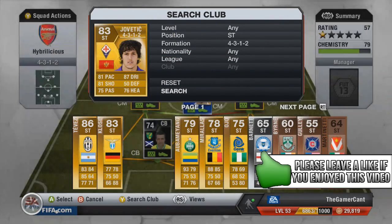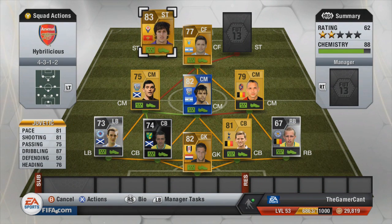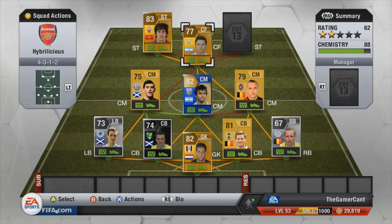In left striker we have Jovotitch — very very good. I've done a little price versus affordable with him, but he's got 81 pace, a good shooting, 75 passing, 87 dribbling, and 76 heading — a very very good one as well.